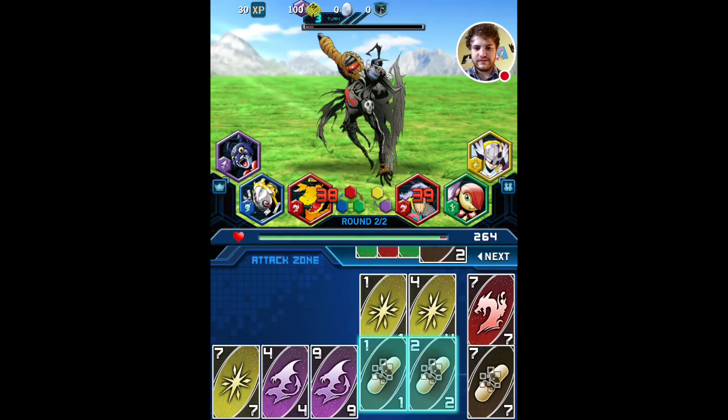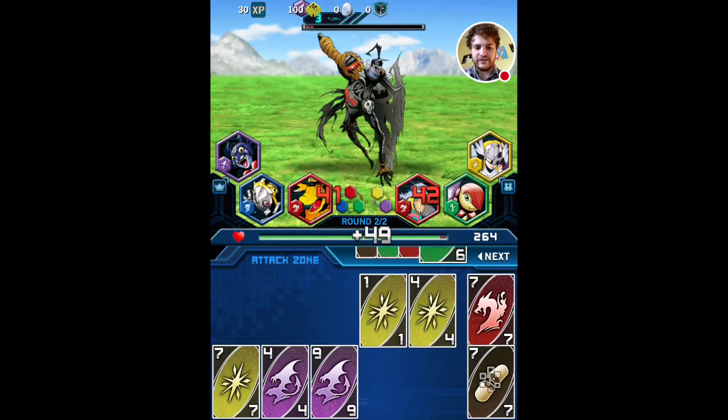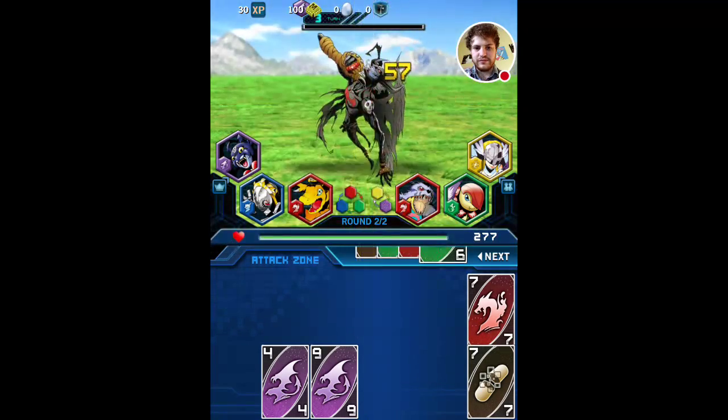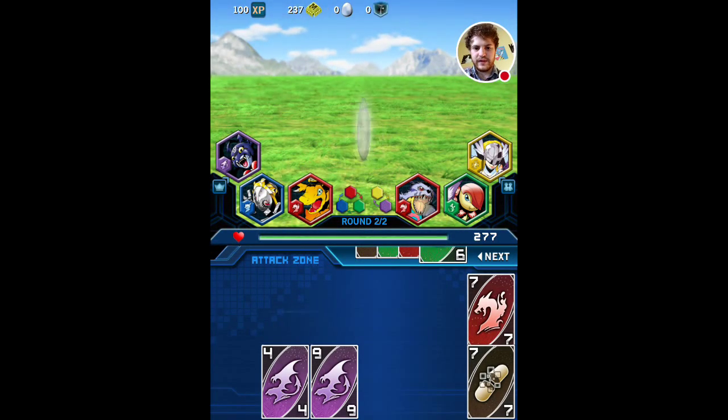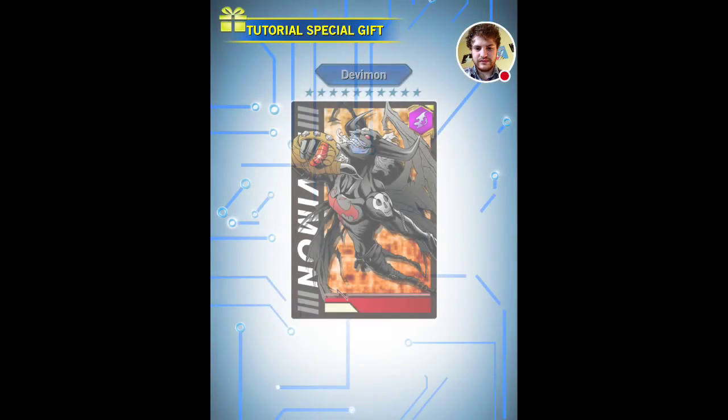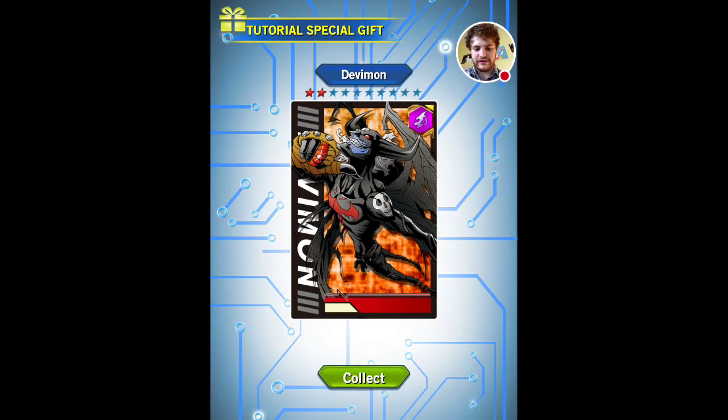There we go, that should finish him off. I'm getting some nice chains as well. Boom — heal myself while I'm at it. And then I get an egg apparently. Whatever that means. A special gift in the tutorial: Devimon, two stars. Alright, I'll have that — why not if it's free?